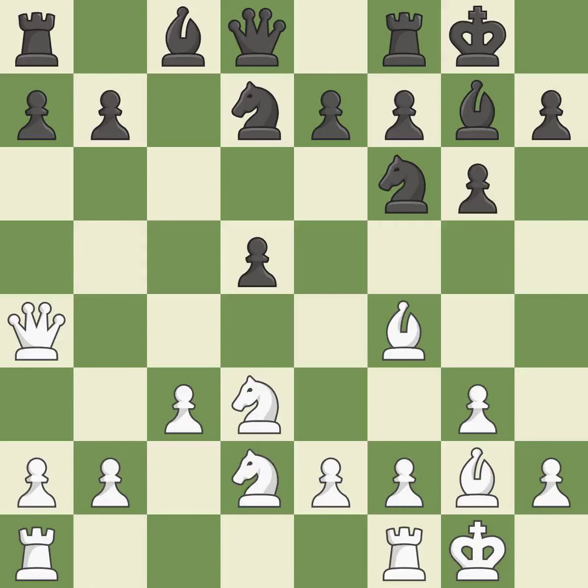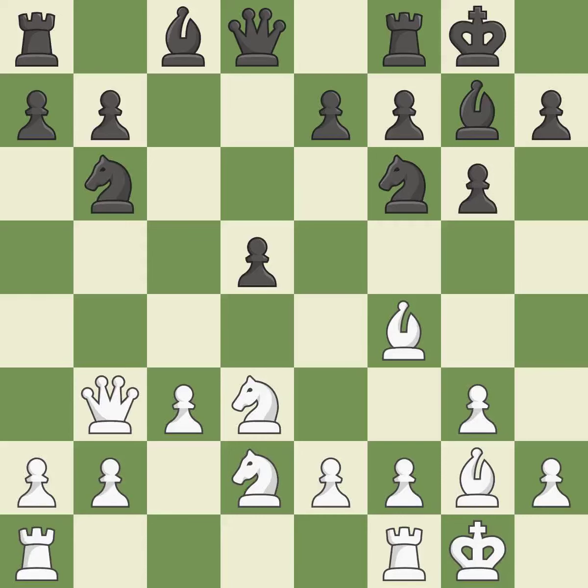This misses a chance to make a pawn-winning threat — incorrect. That is a regrettable error, also incorrect. The queen is therefore moved to safety — good. This develops a bishop off its starting square, getting it into the action.